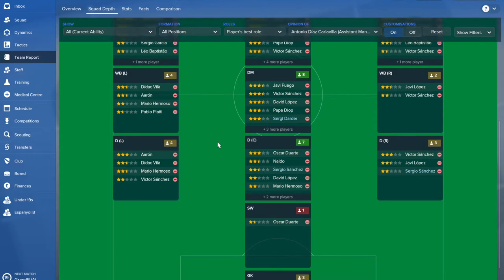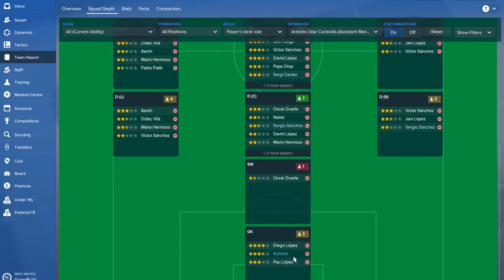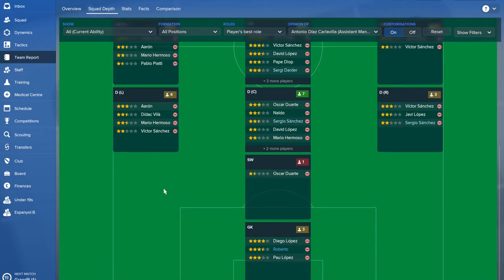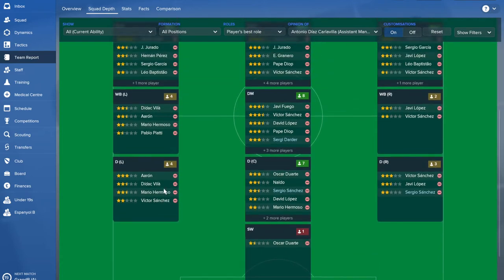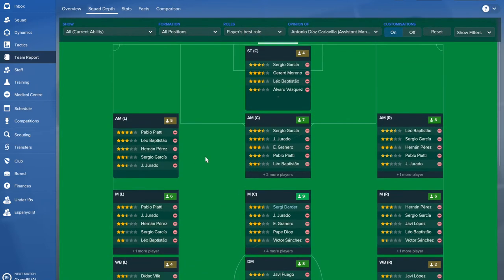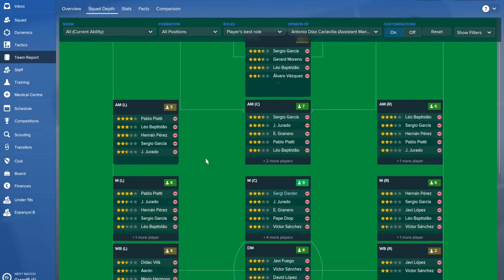The goalkeeper is a very strong one in Diego Lopez. Roberto is currently on loan and you can't recall him. Diego Lopez should definitely do the job. So your best players at the moment are Diego Lopez and Pablo Piatti — something to keep in mind. Very generally, this team can go in a bunch of different directions.